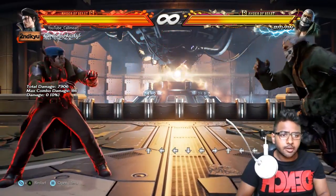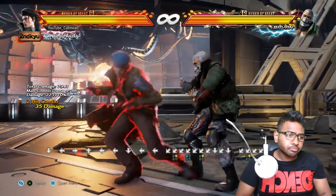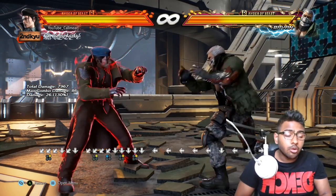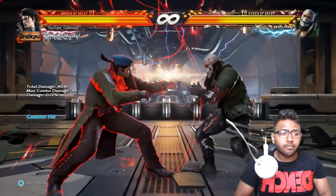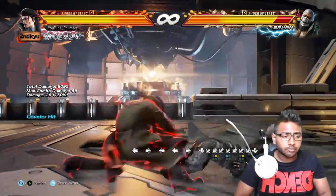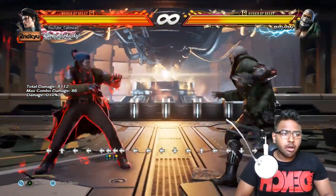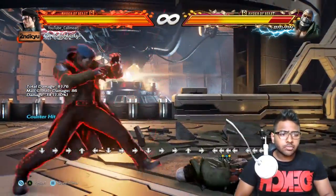The most notable string with his punches is d/b+1,2,1. This is useful because the final hit can be delayed, and on counter-hit it gives you a combo. Here's how it's done — you delay the final hit for the combo, and from there you can do the regular combo technique.